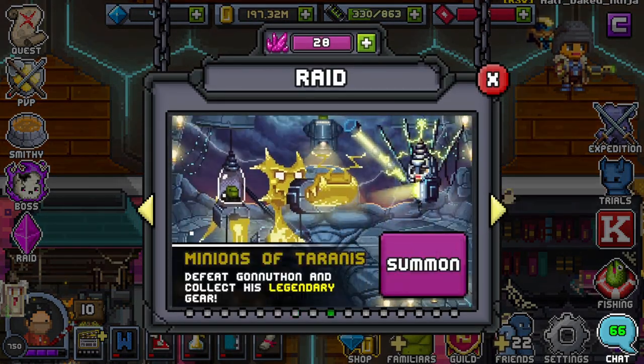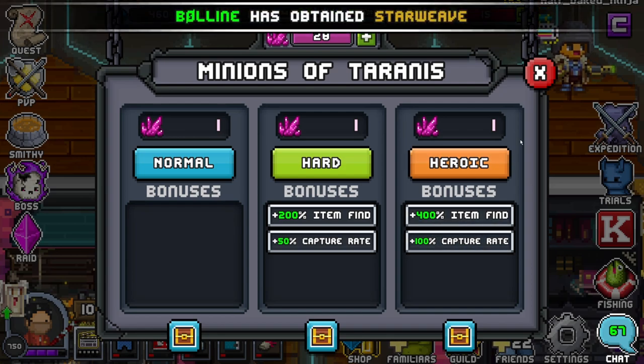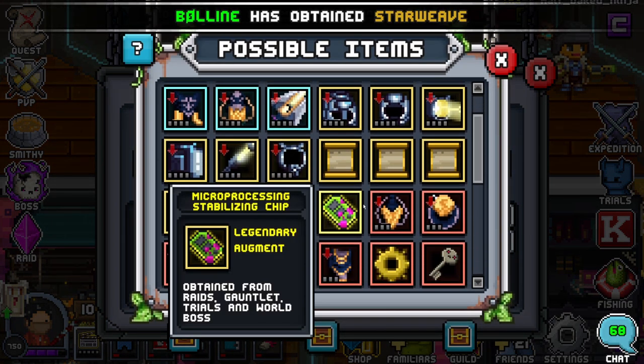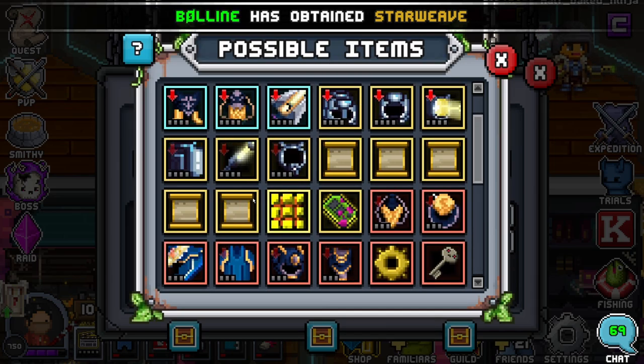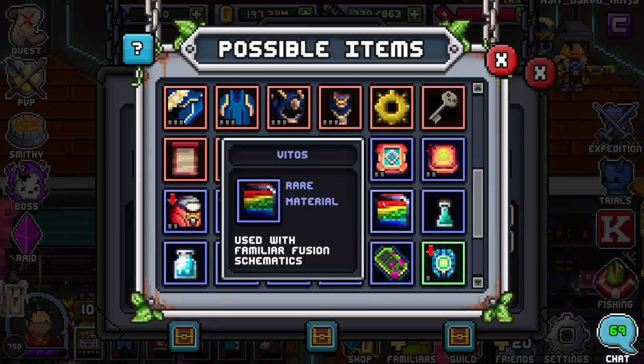The Vitos are going to be in this raid over here, which is going to be Minions of Tarranus. Go ahead and summon it — you're always going to want to do the highest difficulty if you can, so you can take advantage of all the other bonuses. You can also get the Lattice schematic here, but you can also get it in the flags, which I'll show you. What you're mainly going for here is going to be Vitos. It's a rare drop, but it is a material used for familiars. So it drops very, very often.